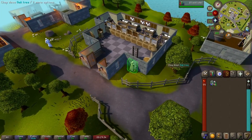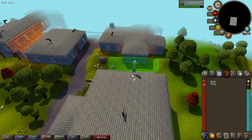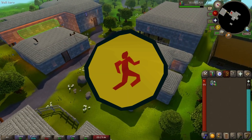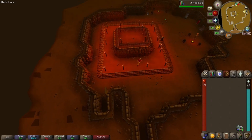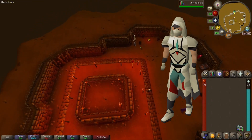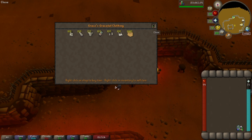Agility is a skill that nobody really wants to train, however you can get one of the best outfits in the game by training it. If you're doing the rooftop agility courses, you can get things called Marks of Grace, and once you collect 260 of them, you can take them to the Rogue's Den in Burthorpe and talk to Grace to trade them in for pieces of the Graceful Outfit. The outfit is made up of six different pieces — a hood, top, legs, gloves, boots, and cape — and each piece reduces your player's weight by a certain amount, as well as increasing the rate at which you restore your run energy.